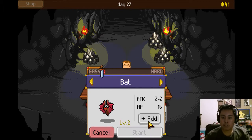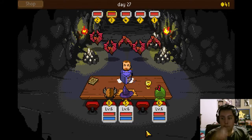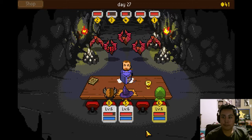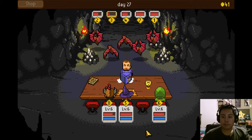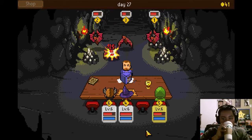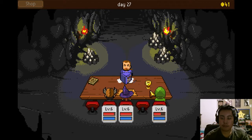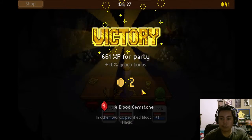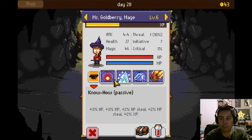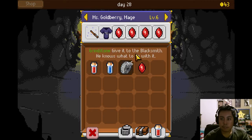Looks like four blood gemstones unless it drops. Let's just fight normal bats. There we go — got one of them. Dead. Four blood stones — got it all at once. Let's actually put it down on this person. I can tell the Blacksmith he knows what to do with it.